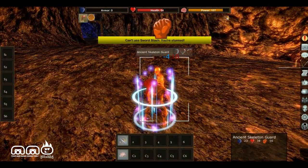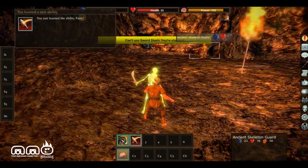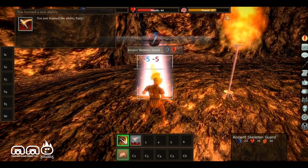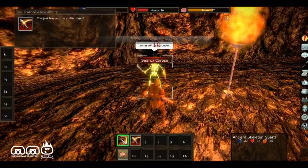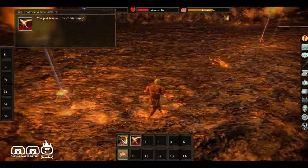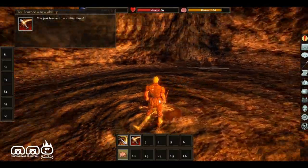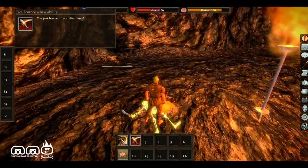I'm kind of liking the concepts behind the game — I think it has a lot of good ideas. This skeleton is just destroying me right now. You just learned the ability Parry. Let's see if we can use that. The skeletons are destroying me right now. The combat seems a little bit slow, but that's all right. Don't keep pressing your attack keys — it's going to automatically make you auto-target the next enemy and start attacking them, so be careful about spamming your skills.